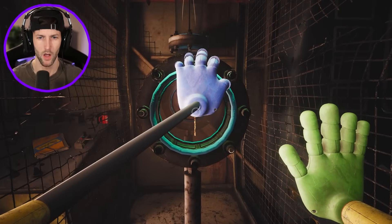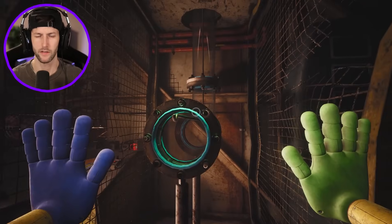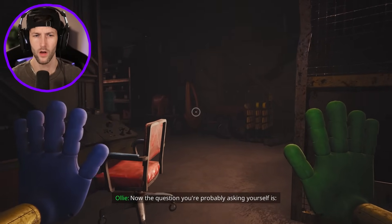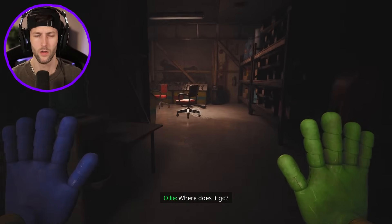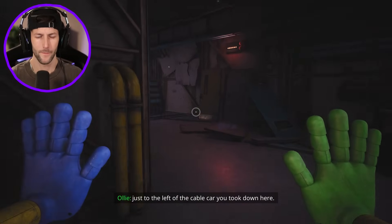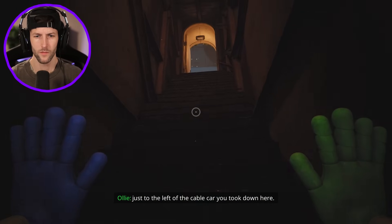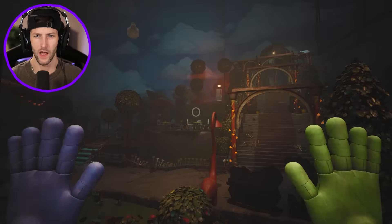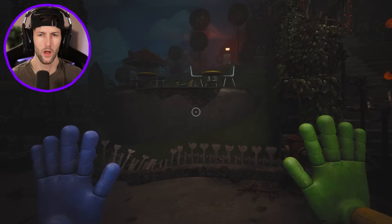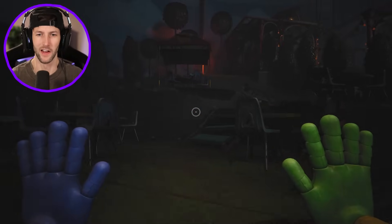We found a key — that seemed almost too easy. Ollie says to head back out and find a door just to the left of the cable car. We head that way and spot it — it's very hidden. Let's try this door.